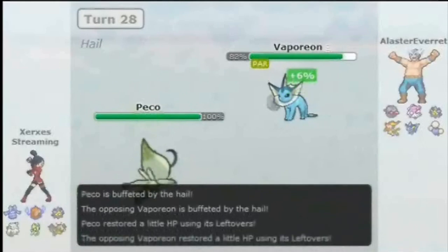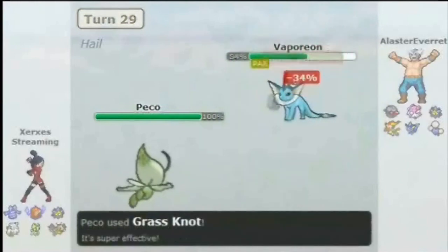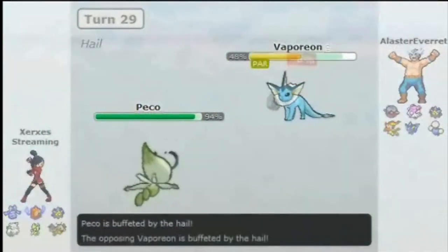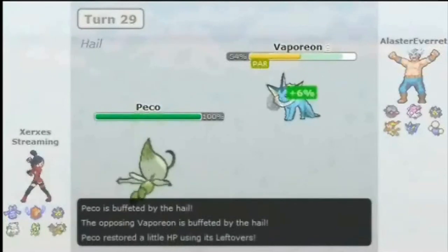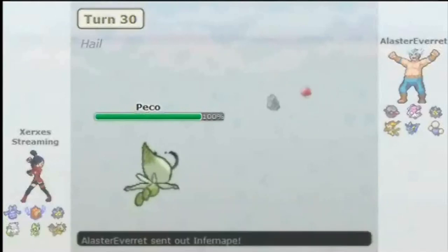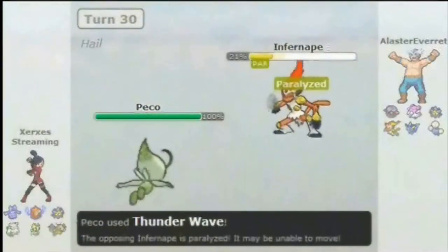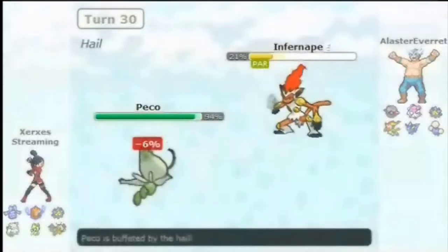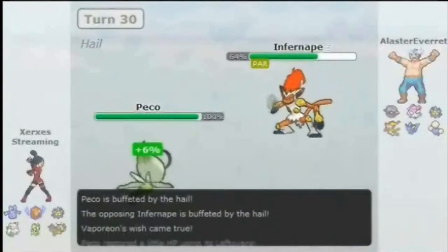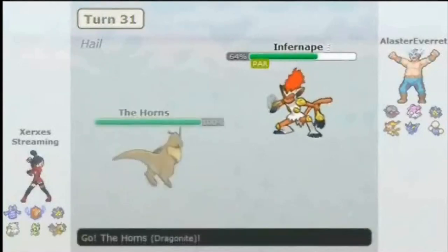I paralyzed it just in case Infernape wanted to come in — Jumpluff maybe. I go for Grass Knot, get some damage. Ice Beam isn't going to KO me and I'm pretty sure I can heal it off. Now that he's Wished up he might bring it to Infernape — regardless of what comes in, I want a Thunder Wave. Whatever does come in, it works out perfectly: Bronzong can deal with it, Starmie could already deal with it, Dragonite can now deal with it for free. We get a nice music change as Dragonite comes in.